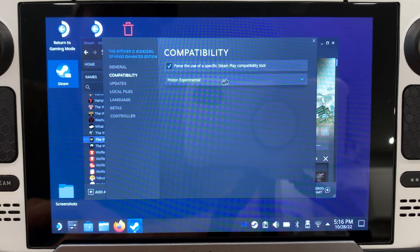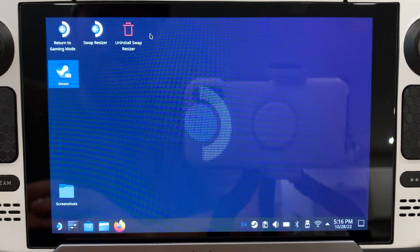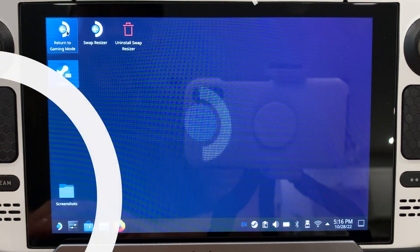You also want to come up here to Compatibility — you're gonna want to set that to Proton Experimental. When you have that done, go ahead and exit out and close all this out.